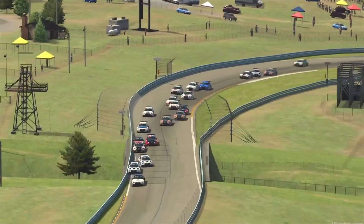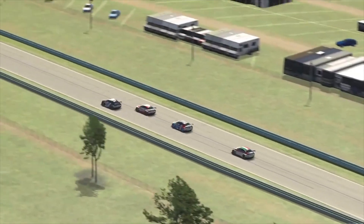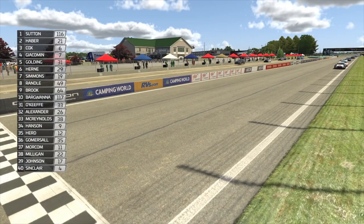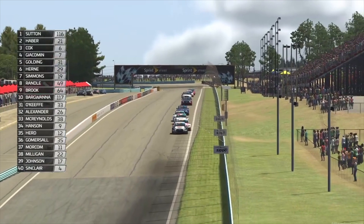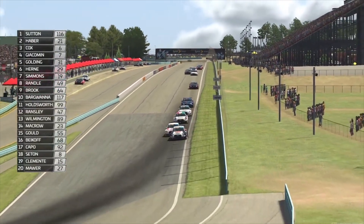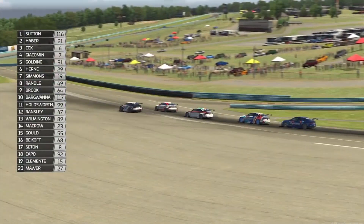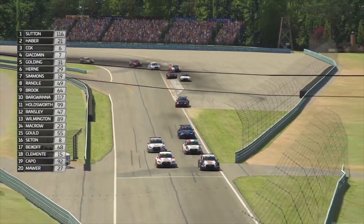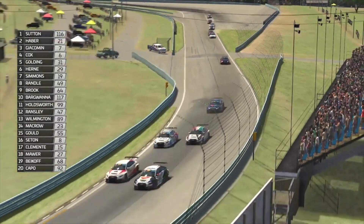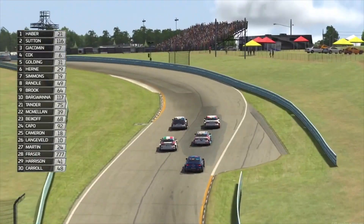We can already see two, three, four cars wide there, and the slipstream is going to take place going up into turn four. I spent a little bit of time this week trying to learn the circuit myself, so I've got a bit of an idea of what it's like for these guys. We can already see how close everybody is. There's a challenge for the lead with Haber trying to get up the inside of Sutton — they're going to go side by side through this next series of corners. The slipstream and maybe even some bump drafting will come into account.